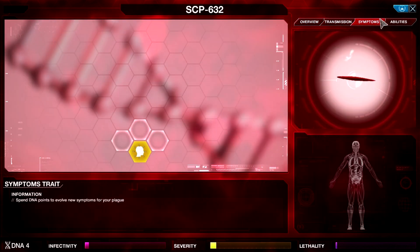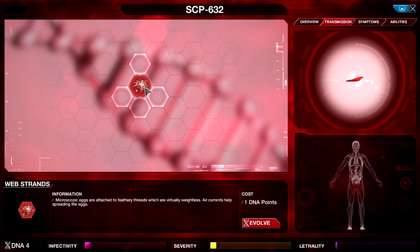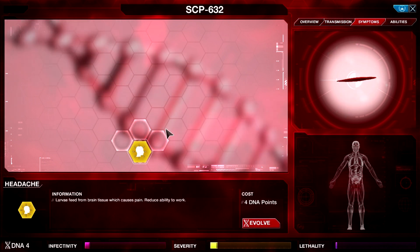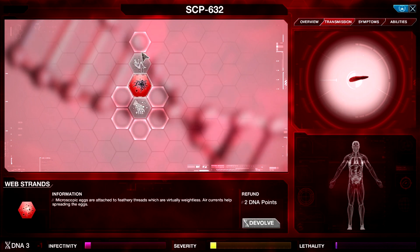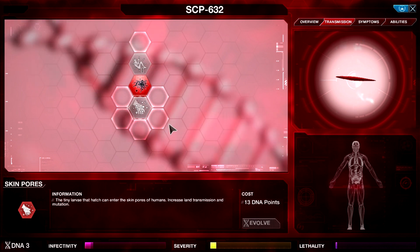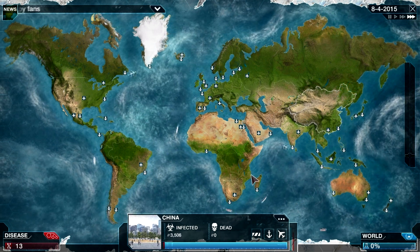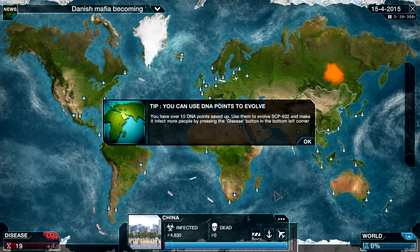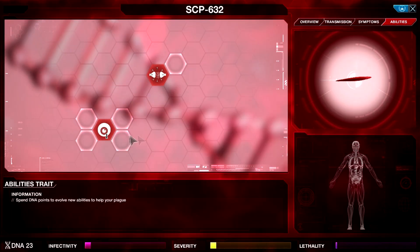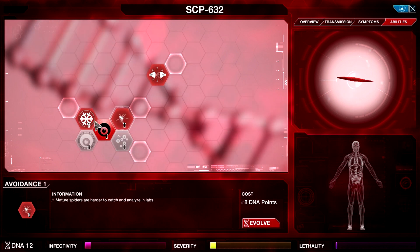We start with a lot more infectivity but they've already started cure research - that's too bad. There are four different intros and I think this is the worst we could get. There's a venom free in the brain causing distraction and making research slower. Web strands make eggs attached to feathery threads which are virtually weightless - air currents help spread the eggs. Larvae feed from the brain causing pain and reducing ability to work. We already have lethality and severity, so we are already discovered. We're going to get a lot of cures, so hopefully we get cure-resistant things.